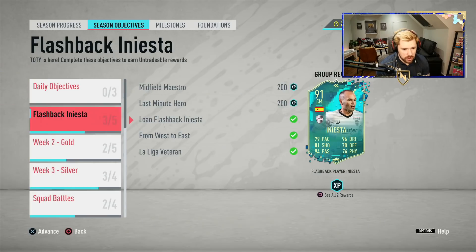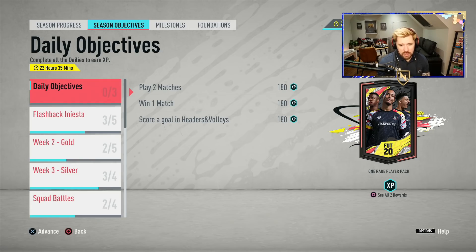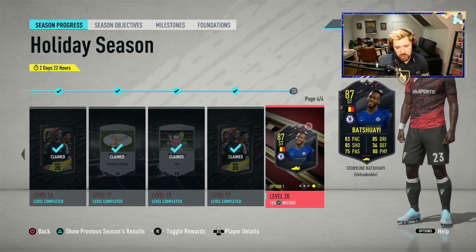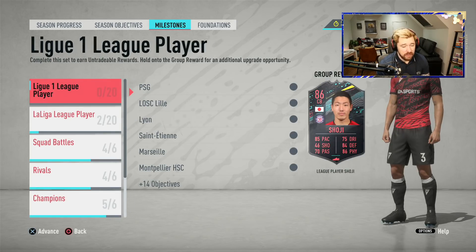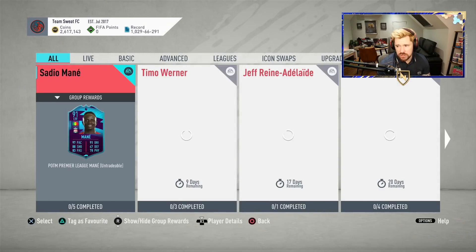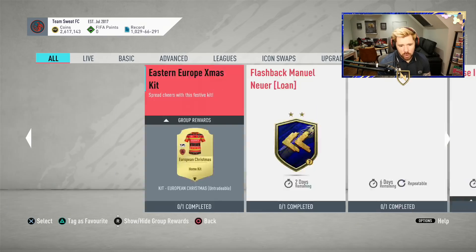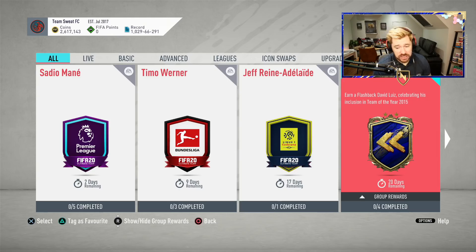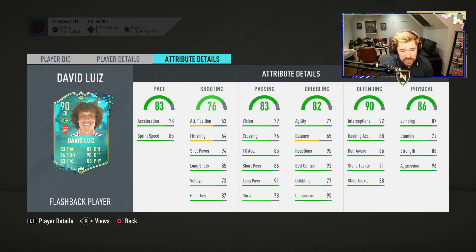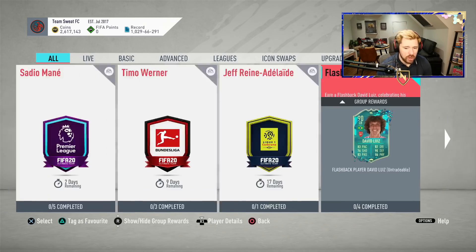We are quite a way through Iniesta just off one day's grinding, which is nice. We need to do the Midfield Maestro section: four more assists with through passes and two more rivals matches with 11 Spanish players in the starting squad. We'll get Season Progress level 20 done after just one more game. EA released not much today — the Neuer and Suarez SPCs aren't recommended by the community. There's a David Luiz Flashback now, available for 20 days — the card is brilliant but it's coming in at close to 500,000 coins. I don't want to spend half a million on an untradeable flashback card — I know I'll regret it.